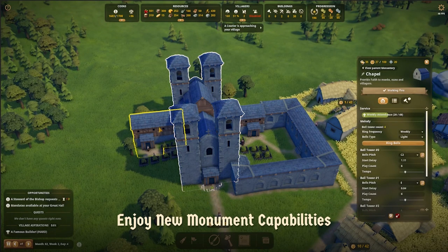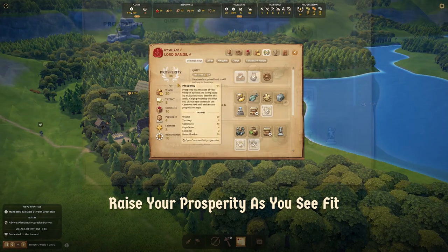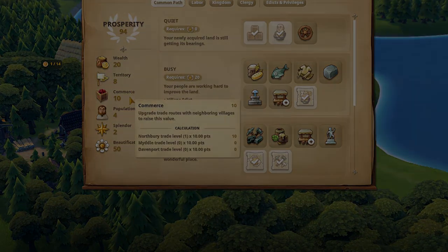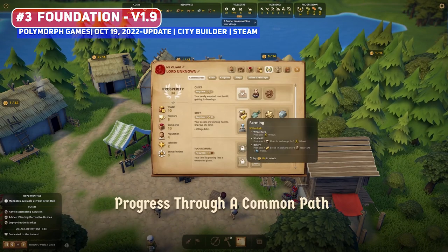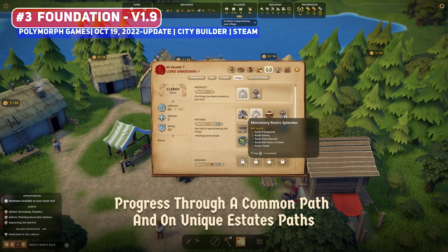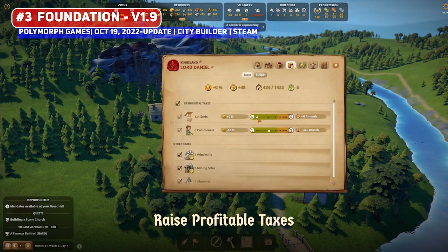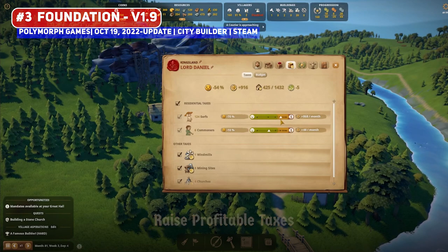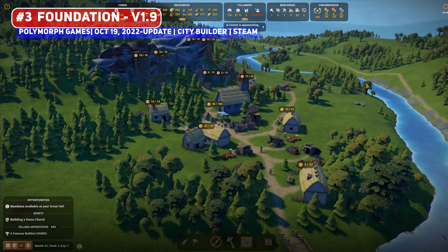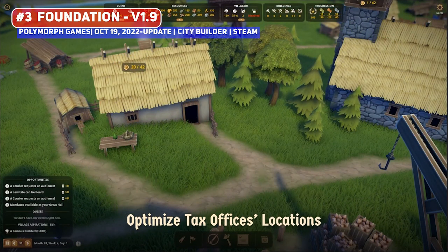Speaking of medieval titles, Foundation is an excellent city builder that has been in early access since 2019, where the free-form building without a grid was one of the main draws. It is releasing a major update bringing it to version 1.9, which critically revamps the progression system and adds a whole bunch of new content such as new buildings, a taxation system, and optional tracking systems for achievements. If you love city builders, this is one to get, with plenty to enjoy as we march towards the 1.0 release.